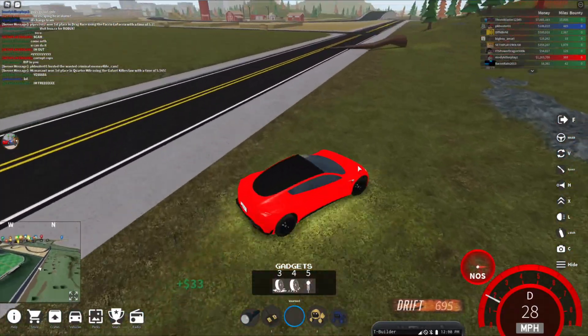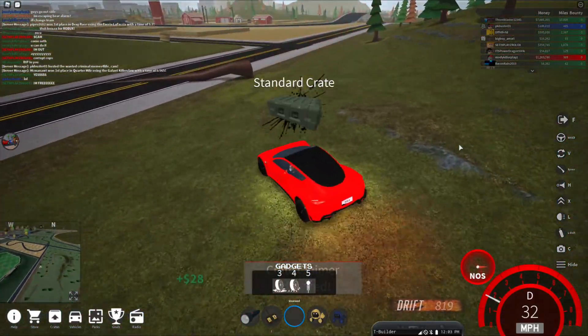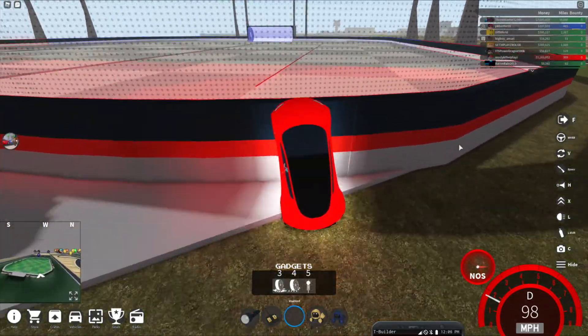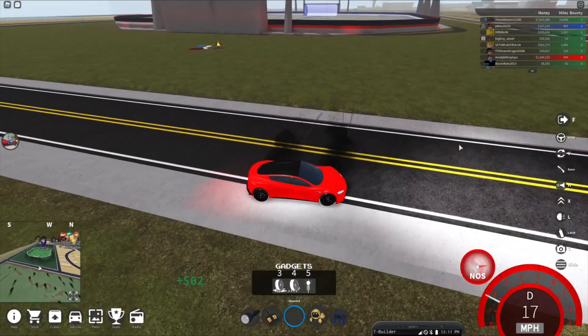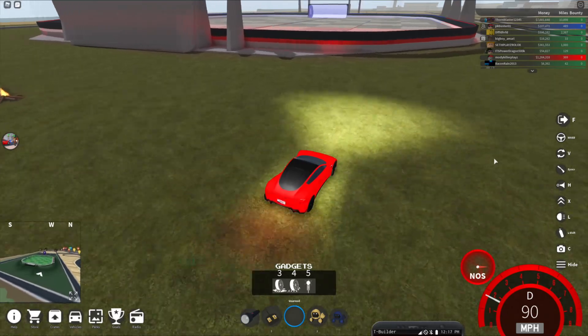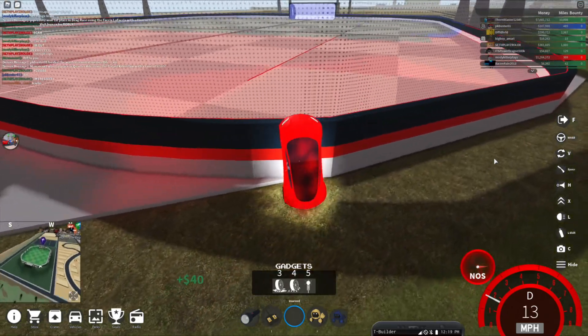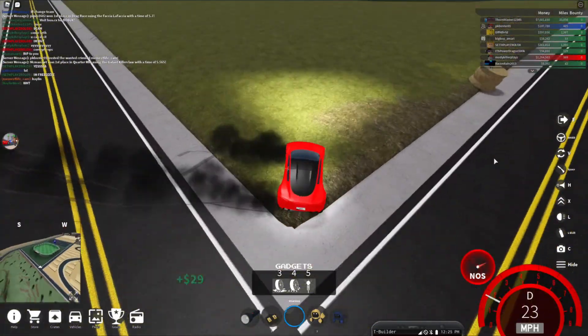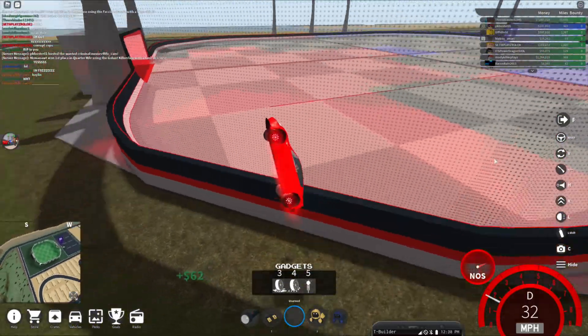I'd also like to say what I'm doing right now. As you can see, I have seven million dollars — I've sold some useless vehicles to do this, kind of like a loan. The reason is because I want to get the Goista. I also found out the best thing I should have done is buy the Goista first, then buy the Roadster, because with the Goista it's easier to grind since it gives more money per mile.